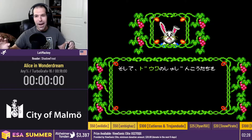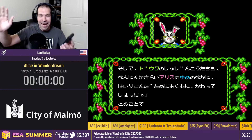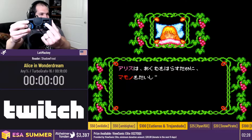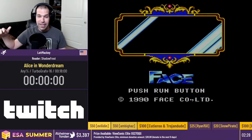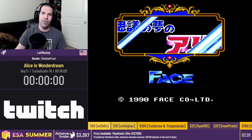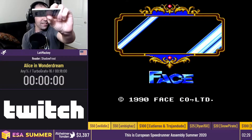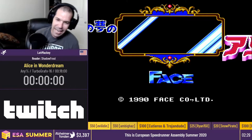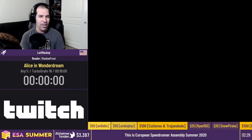A couple of quick things to get out of the way before we get into the run. First of all, awesome Mario block, but we're going to try to get a PB here. The PC Engine actually has turbo switches built into the controller, so anytime you see turbo happening on the screen, that's totally allowed — in fact, we take advantage of those because it's built into the console. This is the game, Alice in Wonder Dream, and you can see the cool cards that are built into the machine. It's a straightforward platformer with a lot of cool stuff and I'll talk through it as we go.